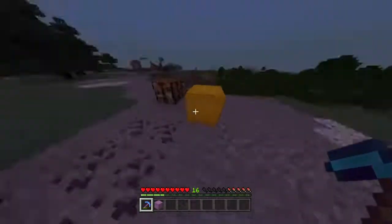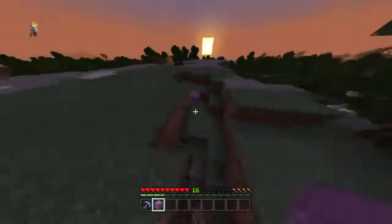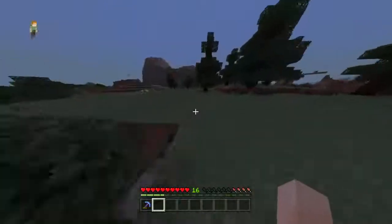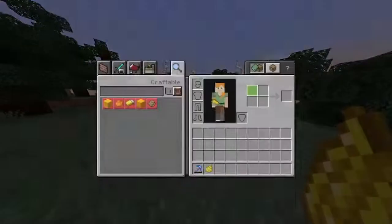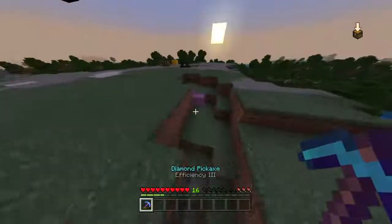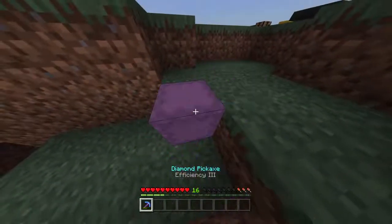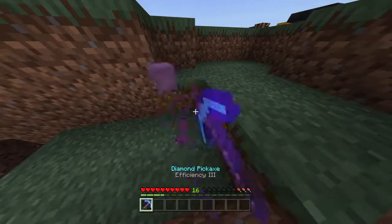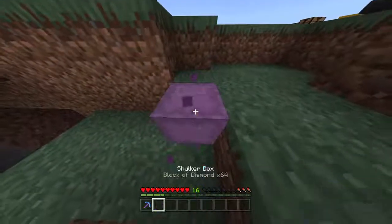Boom — okay, so you just repeat that process until your efficiency pickaxe is gone. This is why I said have the dye in your inventory already. You can see I have the blocks of diamonds in there, but the box disappeared because I didn't have the dye in my inventory. Let's go collect the die and try it again. This will work for you — eventually there's gonna be an update, and I would assume something like this will be gone forever in the next update.